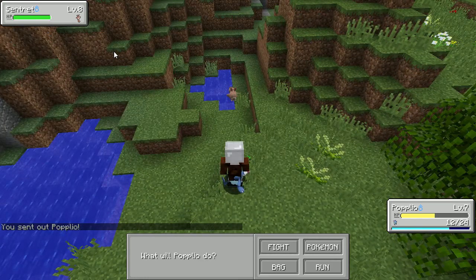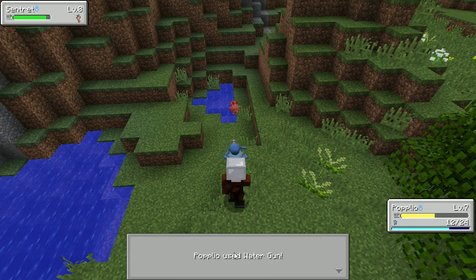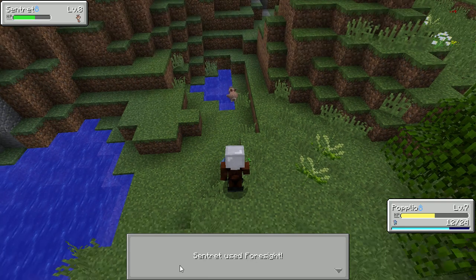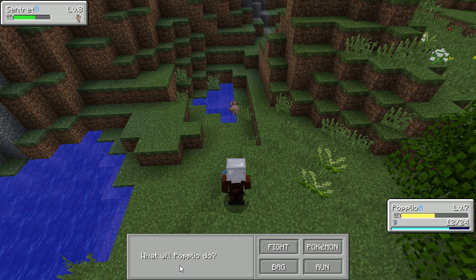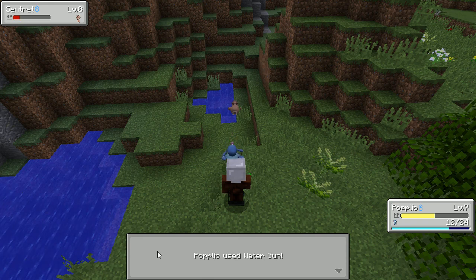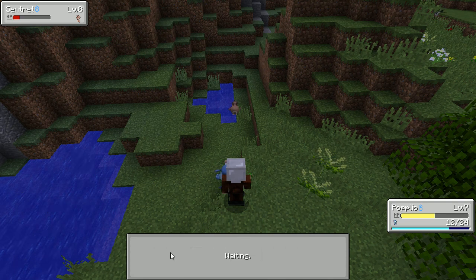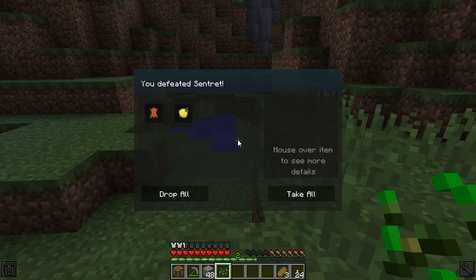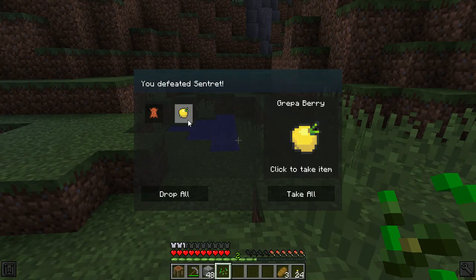He's level 8 — I wonder if I could help since I'm level 10. I hit him pretty good. He used Foresight — I don't know what that does. You don't need to bring a white anymore, I just found one. Use Water Gun! That hit him pretty good. He used something that made his arrows go up. Fight — Pound! Take that! I won the battle and got a piece of Grippa Berry.